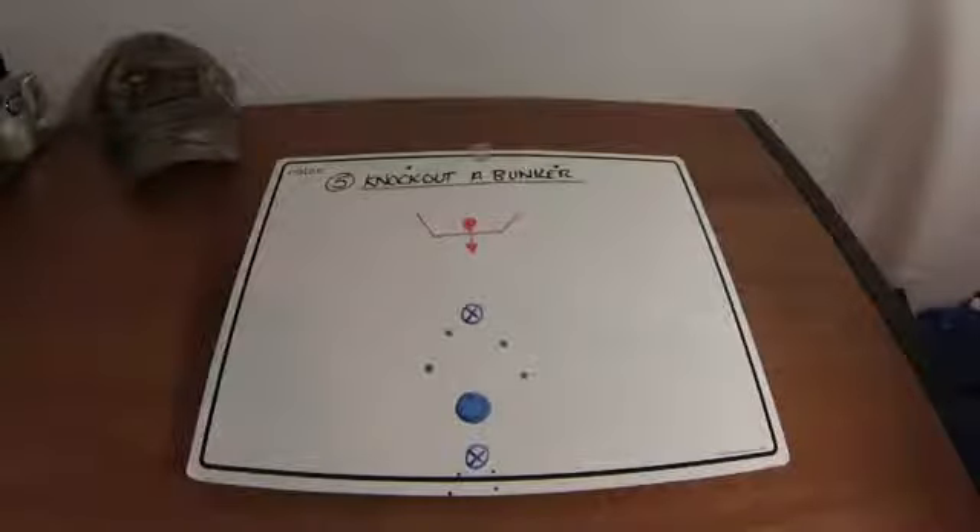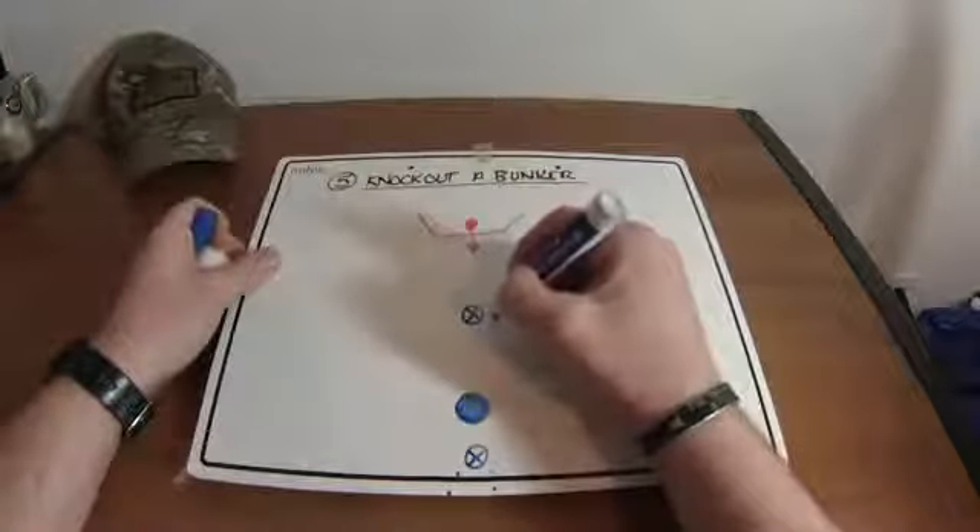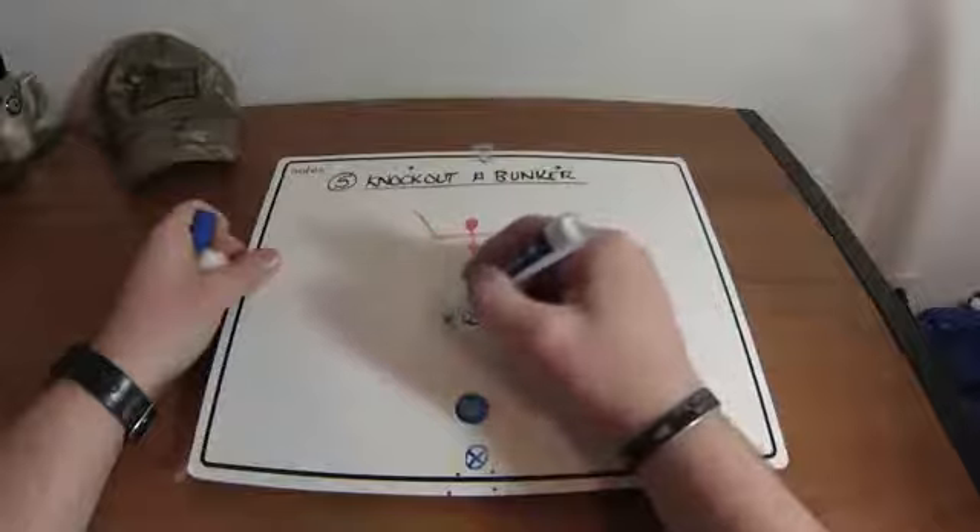The fifth battle drill is knocking out a bunker. This is a random bunker, maybe on the outskirts of an enemy's position or on their far left or right flank. They have a machine gun bunker and they open up on your position. Just like everything else, your leading element will get online and start returning fire, trying to gain fire superiority.